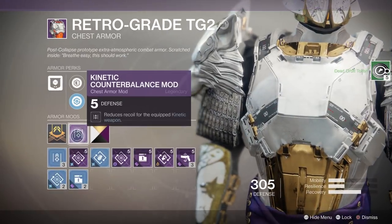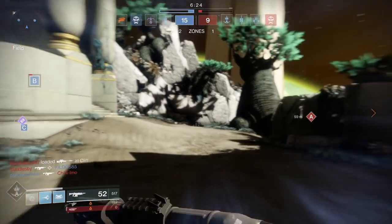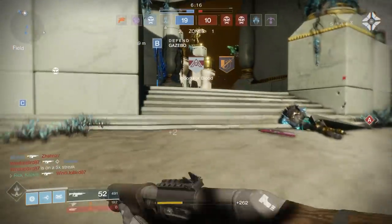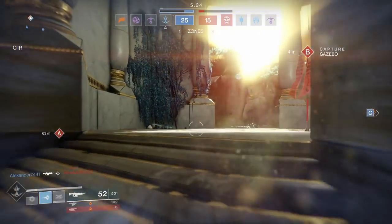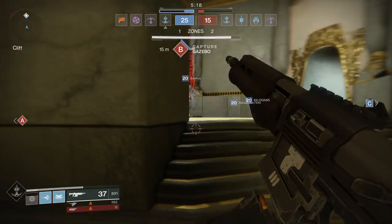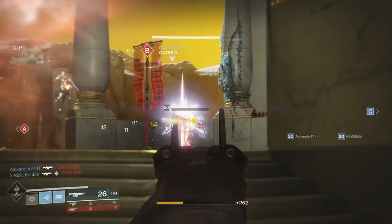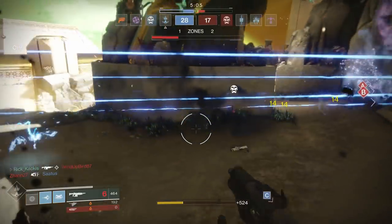If you're used to using something like the Origin Story, that thing is just accurate from miles away. The Guiding Star is nowhere near as accurate, and quite frankly I was really dreading going into PvP to test it. But it turns out it's really not that bad, especially with the help of a kinetic counterbalance mod for your chest armor or cloak if you're a Hunter. That will calm down the recoil a little bit. Within close range in PvP, you don't even have to be that accurate or go for headshots all the time — the body shot damage is substantial enough that you just melt enemies.